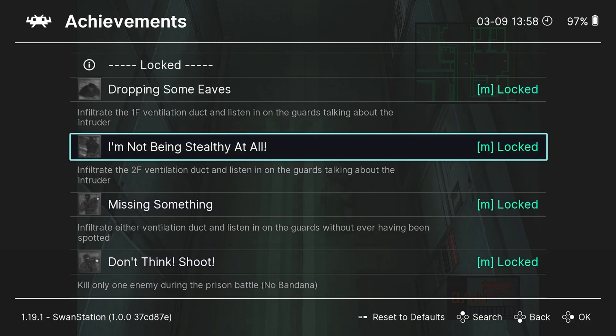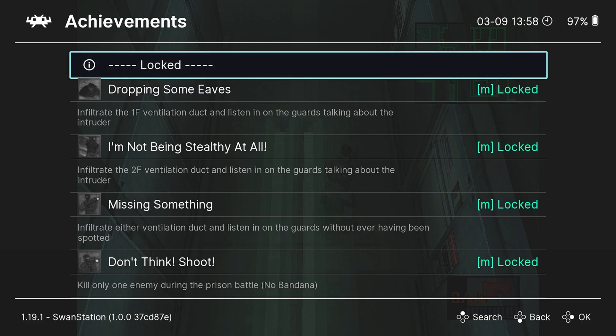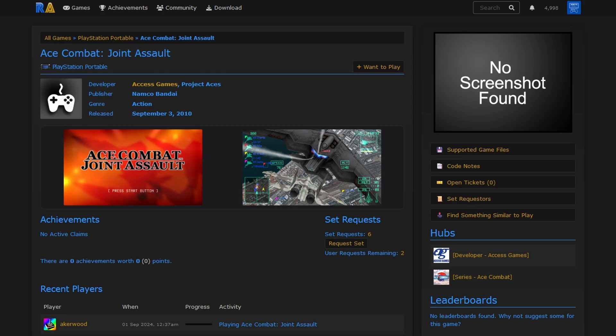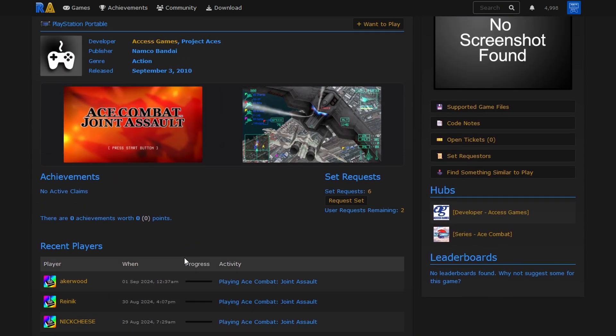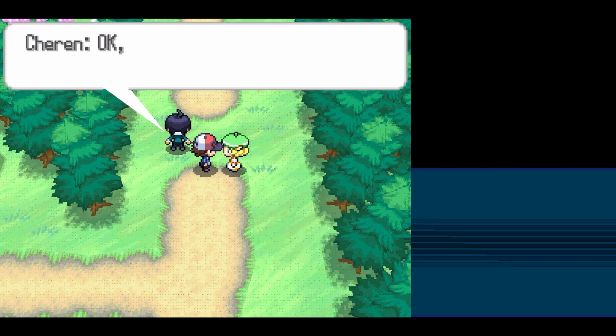The second way to verify is opening the in-game emulator options in RetroArch and scrolling down to achievements - if you see the list of achievements, you know it's working. If you see no achievements, you either have the wrong file, you're not connected to the internet, or that specific game doesn't have achievements yet. There are still many games without achievements - just go to the website, search the game name, and if there's no list it may say 'request a set' or show zero achievements.